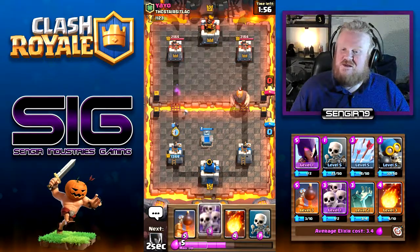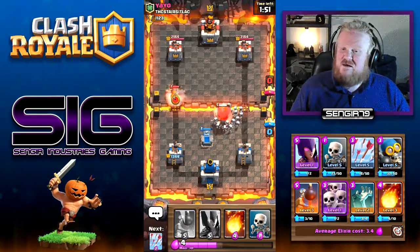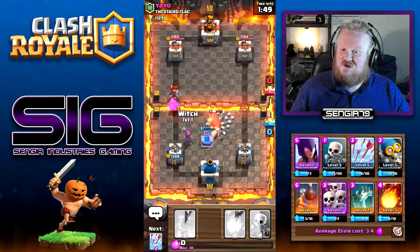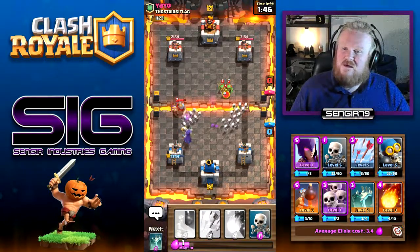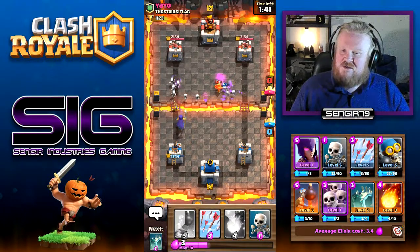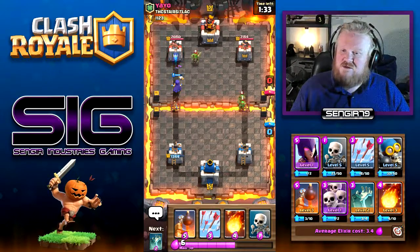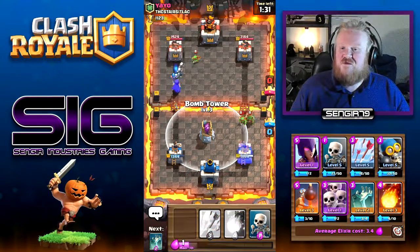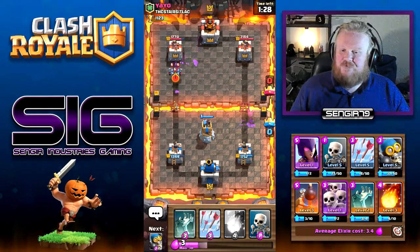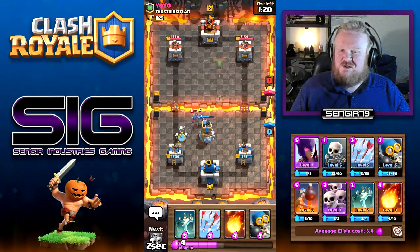We'll throw down a bomber. I will put a skeleton army down. Get the witch ready. A witch can go in the middle, that's fine. There come some goblins and they don't take our skeletons down in one hit, which is nice. So the skeletons will deal with those. Witch going in - get some damage on the tower. We'll throw the bomb tower down. I'm going to throw some skeletons down just to cycle.